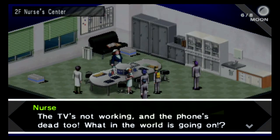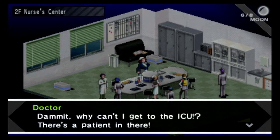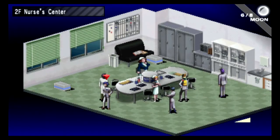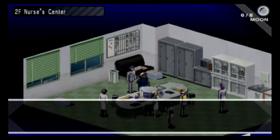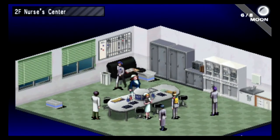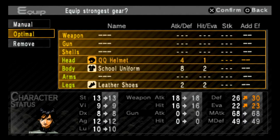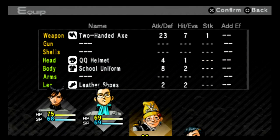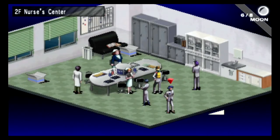The TV is not working and the phone's dead too. What in the world is going on? Why can't I get to the ICU? There's a patient in there — the Sonomura girl. We get two QQ helmets and six medicines from these boxes — that's pretty nice. Let's equip the helmets on our main character, Nanjo, and Mark. We're not gonna do anything with Yukino.